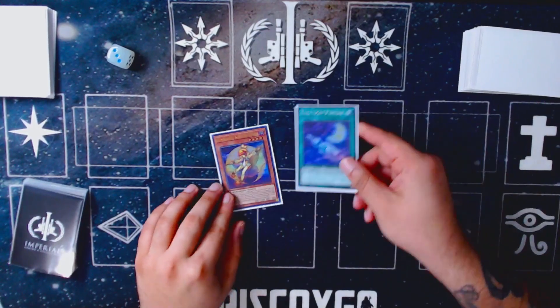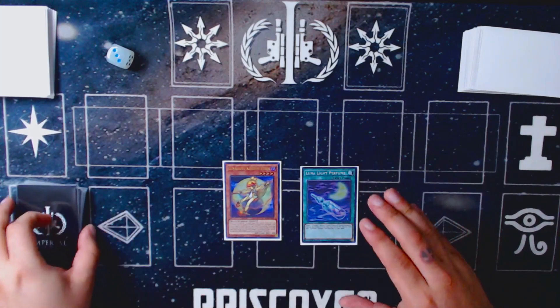Without further ado, let's get into these combos. I've got two for you today: one including Kaleido Chick and Perfume, which will get you access into your Tri-Brigade engine, as well as one with Kaleido Chick and Fractal, which will also get you access to rank four plays — which the Lunalight stuff does so well. Let's get started.